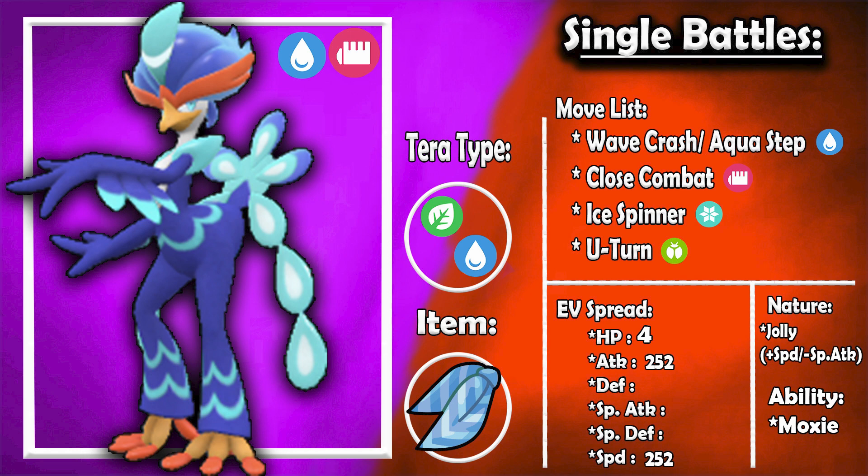For a more defensive Tera typing, Grass isn't bad for Quaquaval. With Grass Tera, Fire, Ice, Flying, and Bug types are all super effective against you. However, you have the coverage to outspeed all of those and knock them out — Wave Crash handles Fire types, Ice Spinner handles Flying and Bug types, and Close Combat handles Ice types. A lot of people aren't going to be expecting Grass Tera, so if a Grass Pokemon comes in that would outspeed you, you can Tera to Grass, take the hit, and knock it out with Ice Spinner.